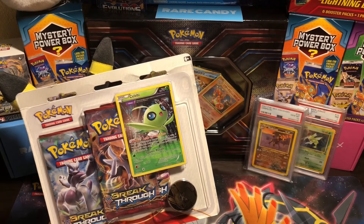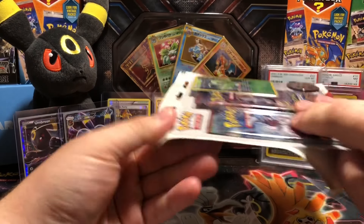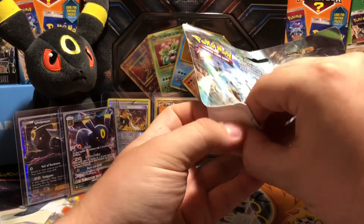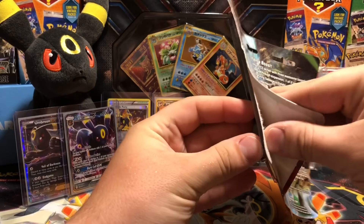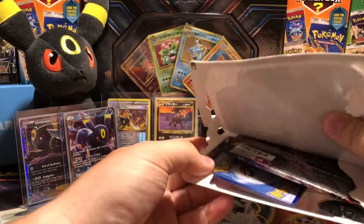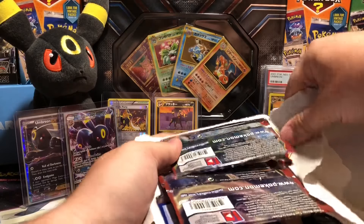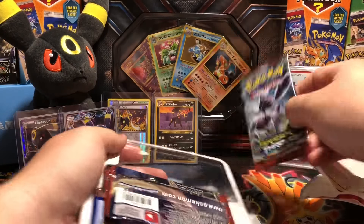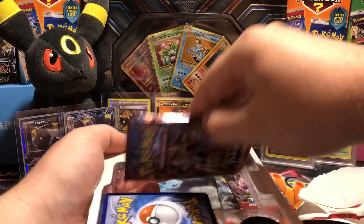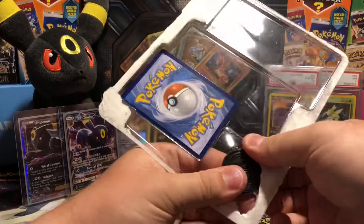No further ado guys, let's crack this thing open. These blisters are always so much fun to open up because you always get that promo card along with a coin and three packs — always nice. This is one of the newer ones I've seen around. I was just at my local Walmart and I saw this thing. It's always been like the Giratina or that low-end Meowth. So we got a Mega Mewtwo right here, we have another Mega Mewtwo there, and our final is a Mega Houndoom.